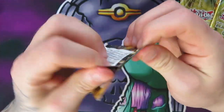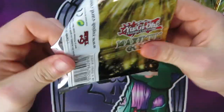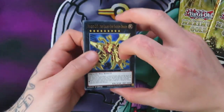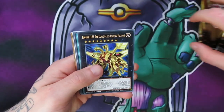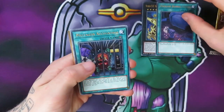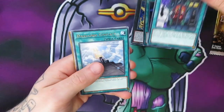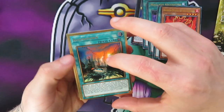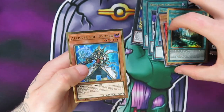Now let's open the Maximum Gold packs. Hopefully we can get something good, something that really helps us out. Pack one: Fortis Burial Goods, Mistaken Acquisition, Dark Lord Contact, Barrier Inferno, Cosmotown, and another Aleister.